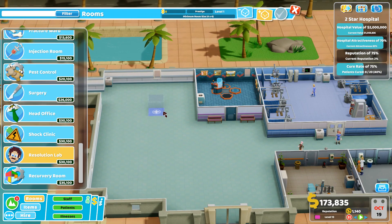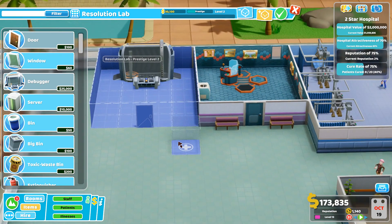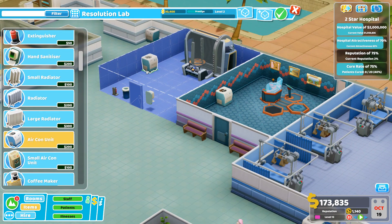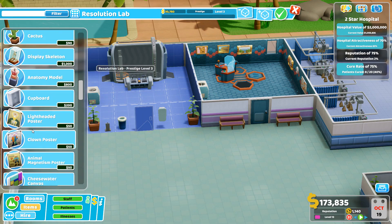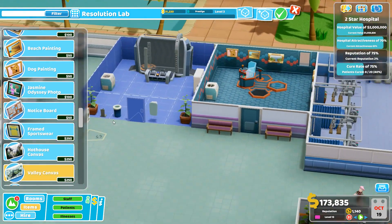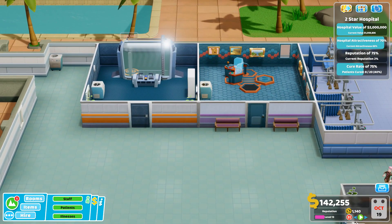Building the resolution lab now - one, two, three, four. It fits in there and spins around nicely. That's level two. Adding hand sanitizer, bin, fire extinguisher, aircon unit, and a plant. Getting a cupboard, hot house canvas, bali canvas, and a clock. Happy with that.